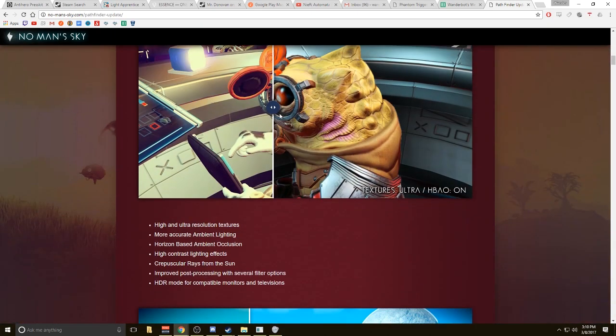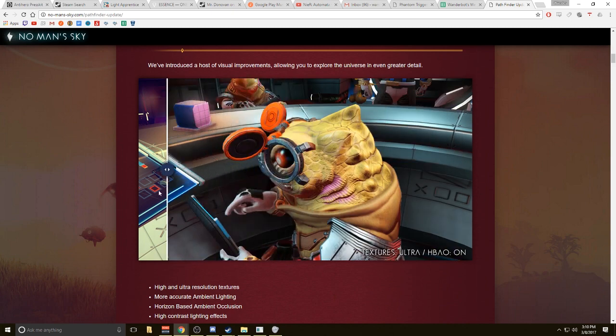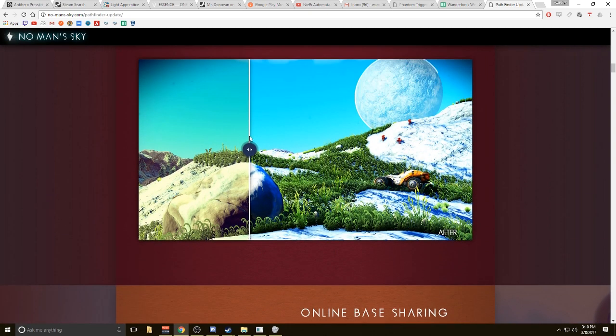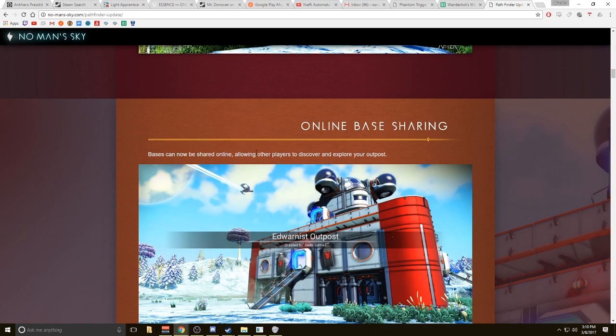So obviously they've added the vehicles. Visual updates — we've got ultra textures and horizon-based ambient occlusion, HBAO, high contrast lighting effects, crepuscular rays from the sun — I have no idea how to pronounce that — improved post-processing, HDR mode. So yeah, shit looks nicer, probably. I kind of liked the weird vignette-y filter, but we'll see how it looks in the actual game.